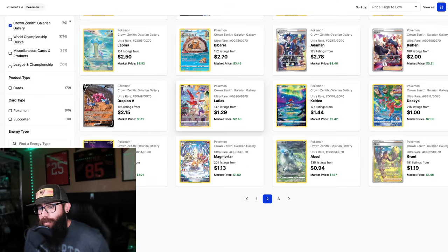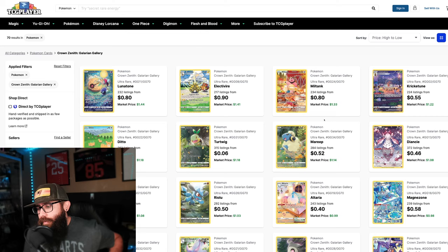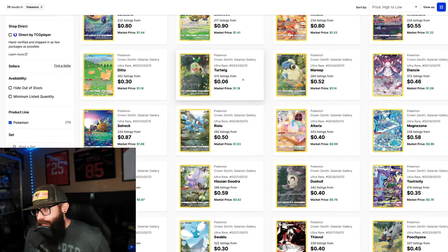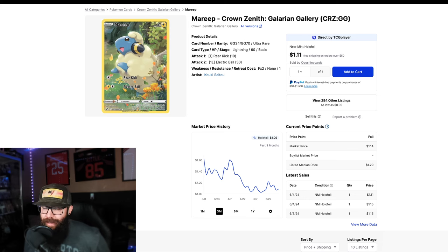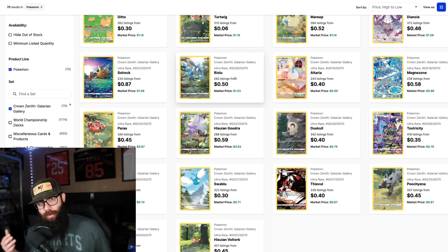I don't know the time frames on any of these, but I think all of these cards have potential over time. Getting into some real affordable cards here — from an artwork perspective, a few pop out to me. Mareep is Gen 2, and if you're getting this at a dollar, somebody's going to want to pick this up at $2 or $3 down the road. Plenty of upside and you can get a lot of copies.